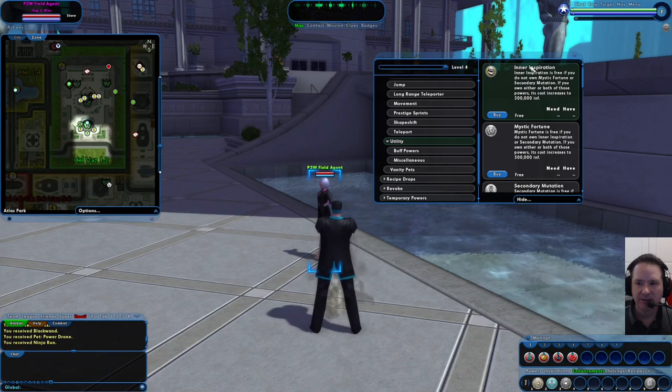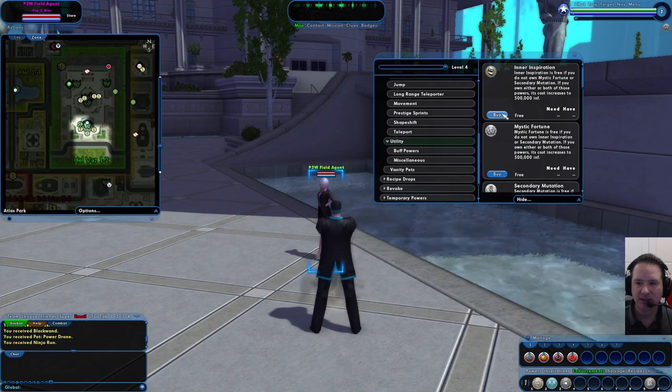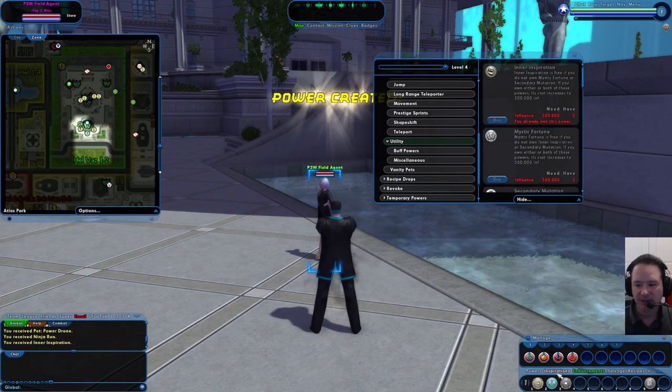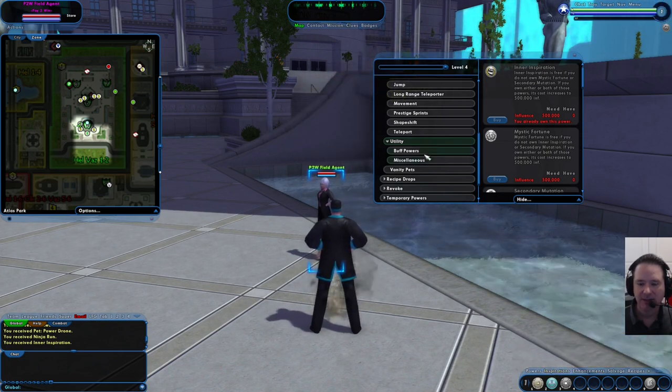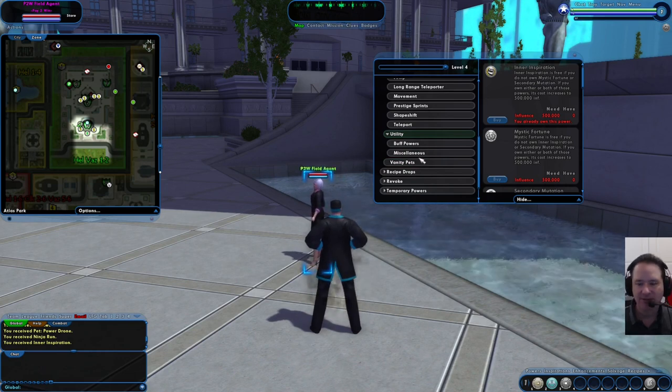Under utility, we have inner inspiration. This gives you free inspirations every 30 minutes — big ones. Go ahead and grab that because it's free. For those who don't know, inspirations are consumable items. This gives you three free uses every 30 minutes, which is very, very handy.